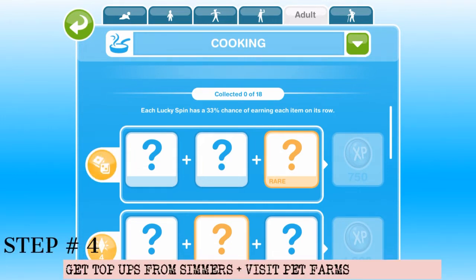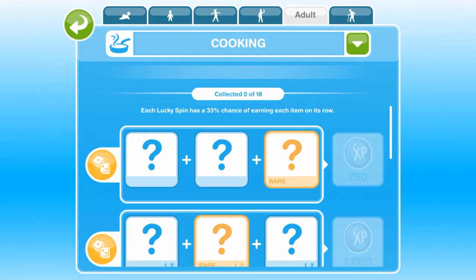Tip four is to get top-ups from simmers. A lot of you may not know what top-ups are — it's more of a term for OG players. Basically, a top-up is when somebody goes into your account and gives you free simoleons, LPs, and SPs. I do have a lot of people on my Sims FreePlay neighbors community page on Facebook who do top-ups, so if you'd like to get in touch with those people, follow me on my fan page — I'll link it in the description. Post on the public section saying you're looking for simmers who do top-ups and they will reach out to you.